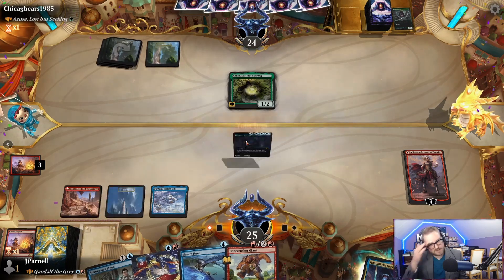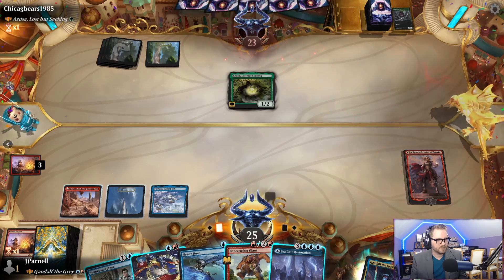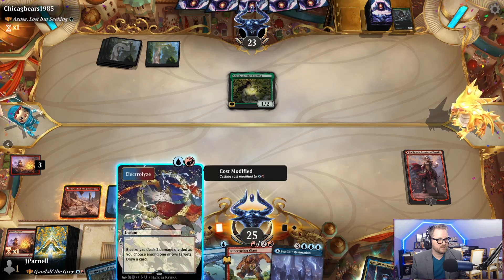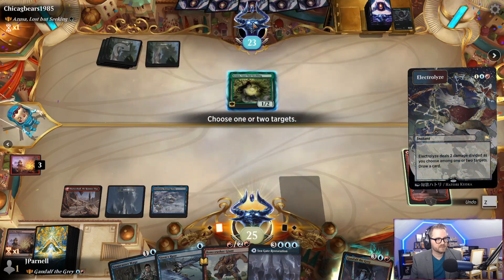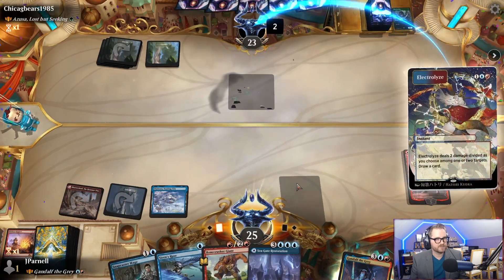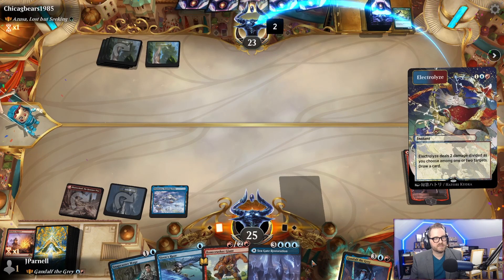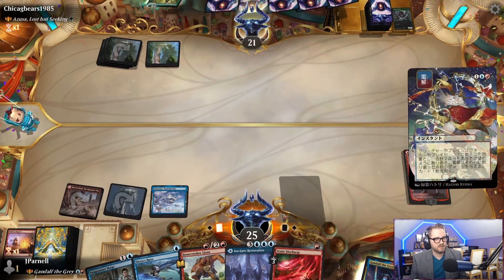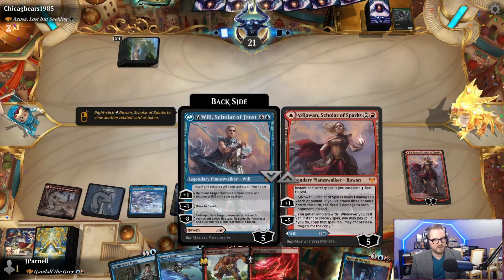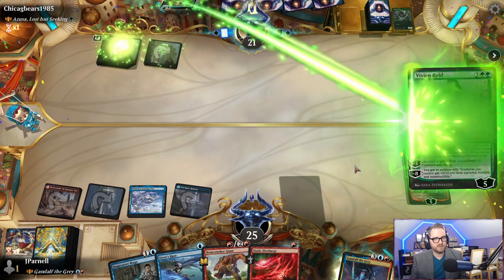There's Azusa — here come the lands. Just one land, though. Let's Electrolyze their face — 2 damage. Then we're going to deal 3 damage to Azusa. Let's just see. Tapped and passed the turn. We're about to pop off with this emblem. We are definitely going to be popping off.